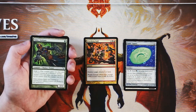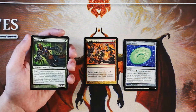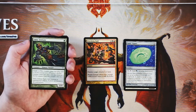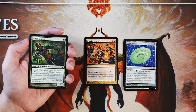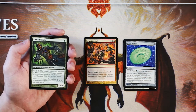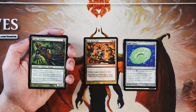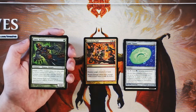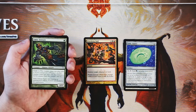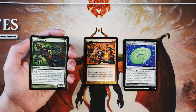Simic Initiate is a zero-zero for one green with Graft 1 — same ability we saw before, it comes into play with only one counter on it, and whenever another creature comes into play, you can move that counter off of it. When you do with a card like this, obviously it is going to die — it's a zero-zero. But it gives you the ability to kind of power up some of your later-game creatures and trade this in for a little bit more of a powerful creature. This is a perfectly fine one-drop, but definitely not a first pick.